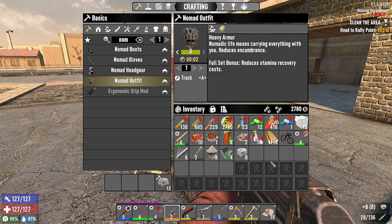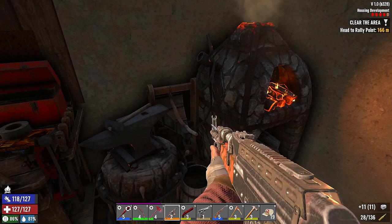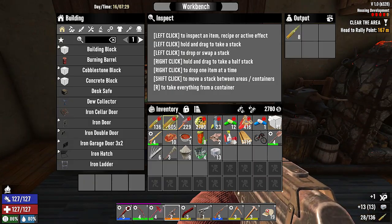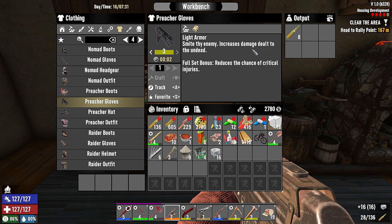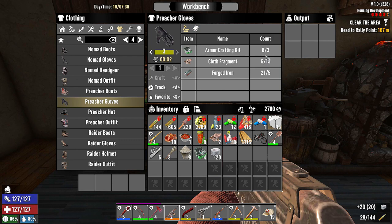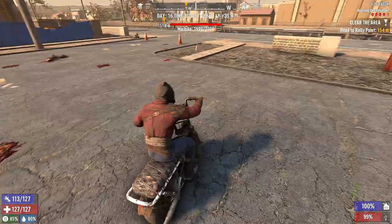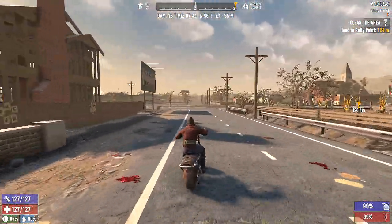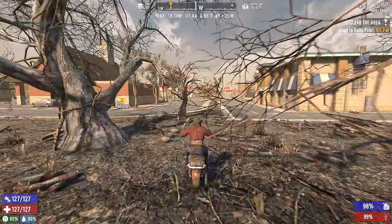The nomad outfit reduces encumbrance which means we can carry a lot more. We'll craft that in the workbench. There's also preacher gloves — I want to try to get preacher gloves level three, which increases damage dealt. We need cloth and we literally just used all our cloth to make duct tape. And armor crafting books if we can find them, because level threes and up give us more mod slots.